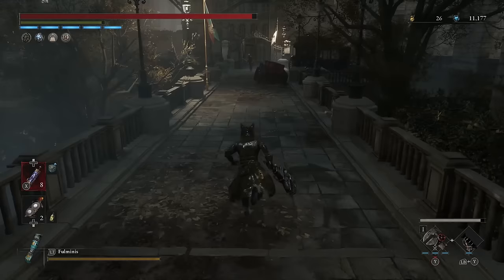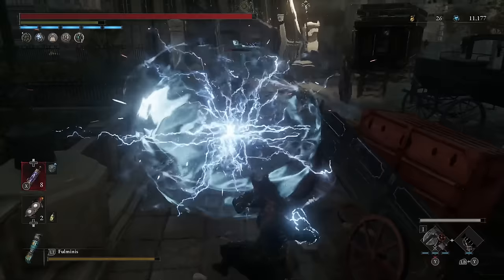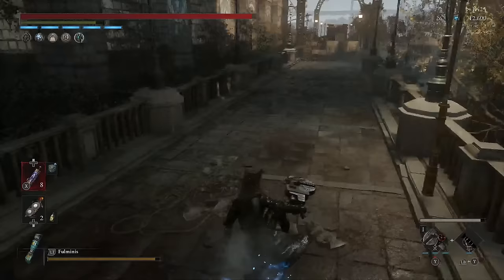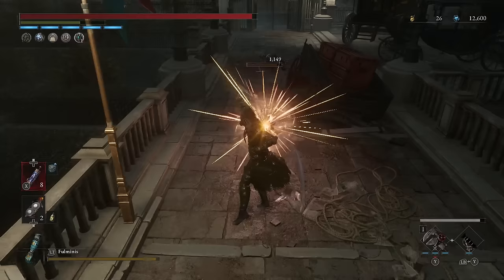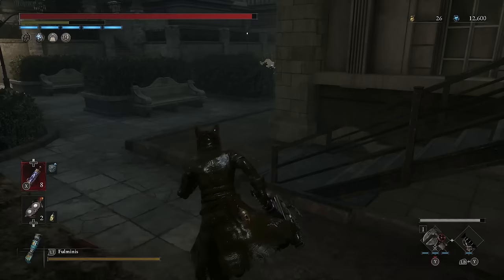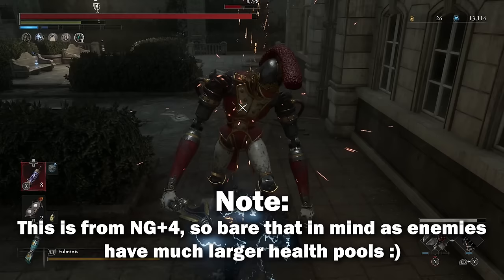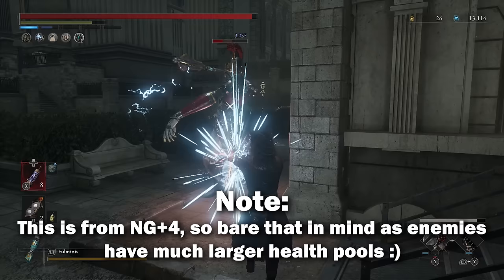Up until the recent update last week, this was still the weapon I was using through various New Game Plus runs. That's mainly down to the two Fable Arts when you combine these two items. The handle's Fable Art charges up your next attack to do significantly more damage, and if that next attack is a fully charged Patient Smash with the Wrench itself, you'll be doing upwards of 6,000–8,000 damage with a fully upgraded weapon, and even at the very beginning you're looking at 2,000–3,000 plus.